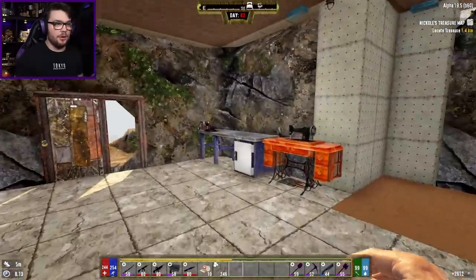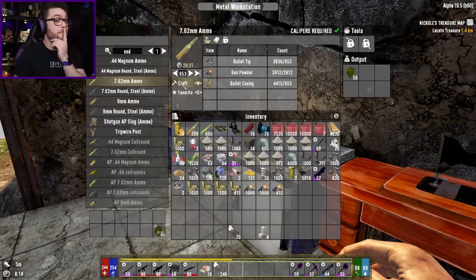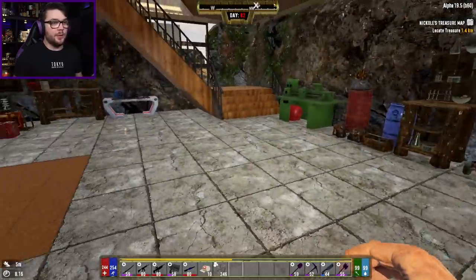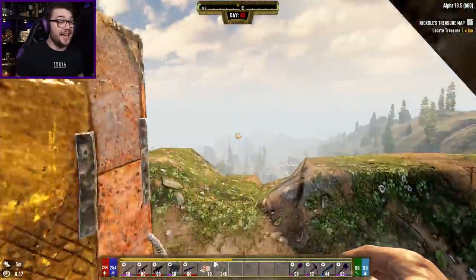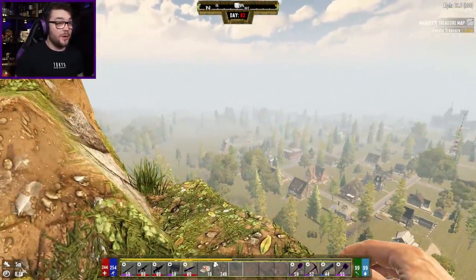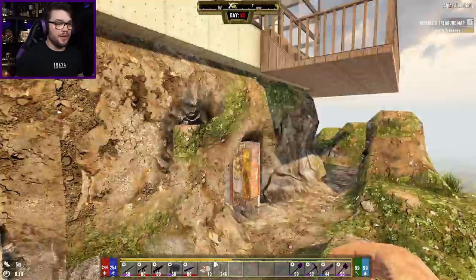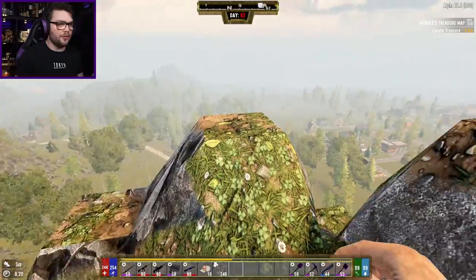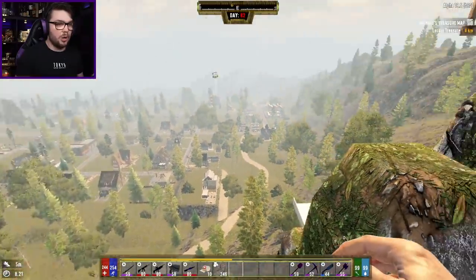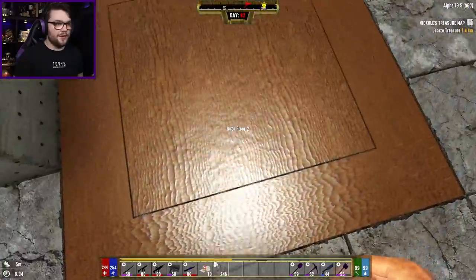Let's quickly jump back down to my metal workbench. I really like how this base is laid out now, and that's kind of a problem — I'm getting attached to this base as well. There are now two bases in this world that I am wholeheartedly attached to, and after today I have to say goodbye to them. I don't want to say goodbye to this place though — it's a lovely place to be.